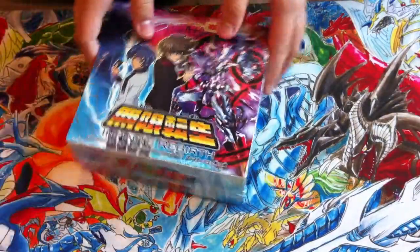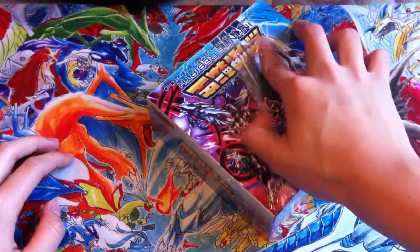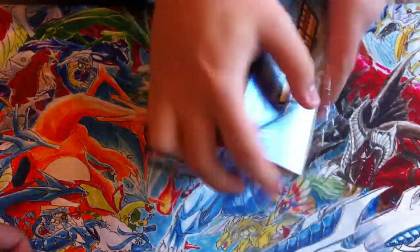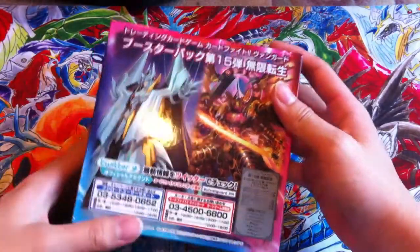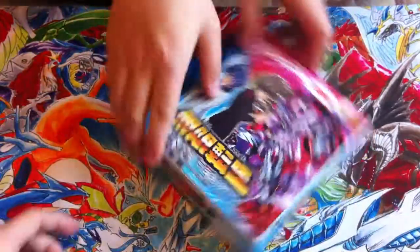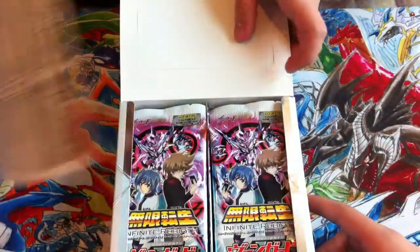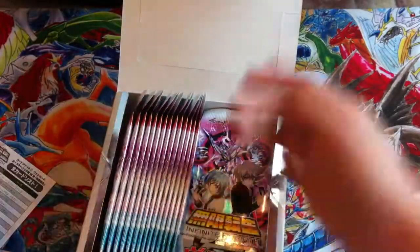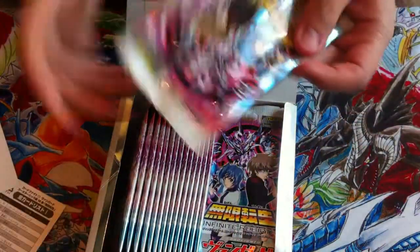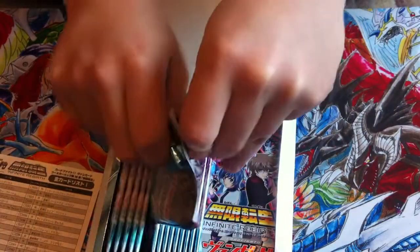My brother's gonna open this box — it's his box, first edition by the way. We'll show you the artwork from the back: it's Alfred, and then that's Dragonic Overlord in the Rebirth overlay. Yeah, just go like that to save some time. You can open one side, so I guess I'm gonna open one side. First edition boxes and the normal boxes are the same — you don't get any promotional stuff.